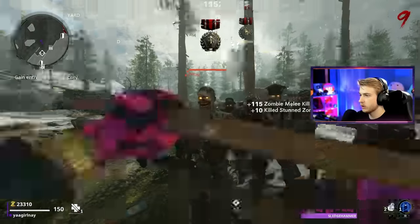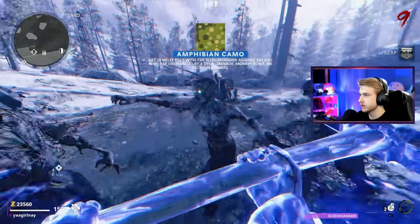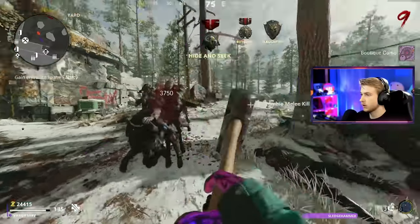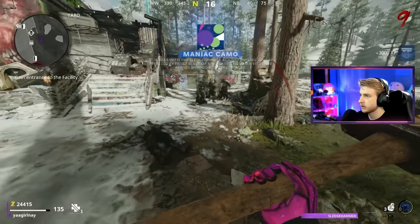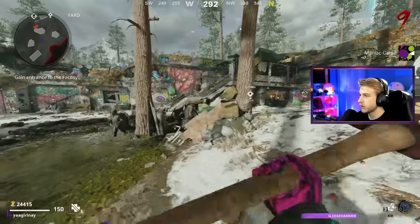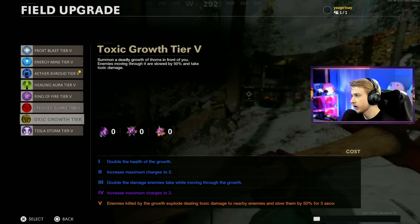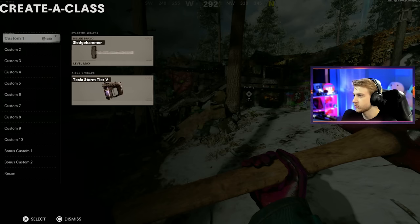There's another jackrabbit medal and we're getting some stuns in. Let's Aether Shroud and get some kills in there as well. There's amphibian — that's our 20 melee kills while they're stunned. Oh, took a hit right there. But we're all done with our Aether Shroud kills, which means we can switch. Should I go Frenzied Guard or Tesla Storm? With Tesla Storm they're instantly stunned. I'll use Tesla Storm.